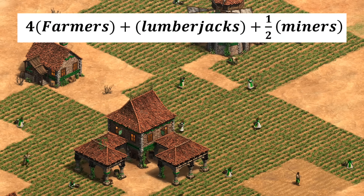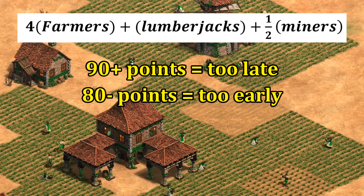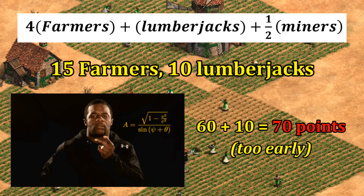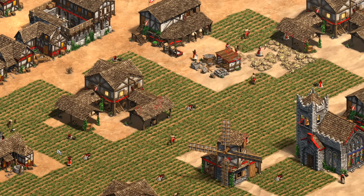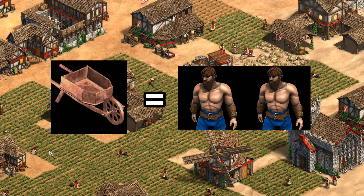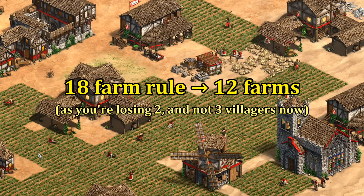For anyone who likes to do mental math on the fly, a general formula is: take your farmers and multiply by 4, then add your lumberjacks, then add half of your miners. If that adds up to 90 or more, wheelbarrow is definitely a good idea; under 80 it's definitely a bad one. In between, it probably doesn't make a big difference. An even simpler rule: wait until you have 18 farms. One other situation to consider — if you're housed, wheelbarrow isn't costing you three villagers but more like two, since your town center would be idle anyway, making it a smart way to minimize that idle time.